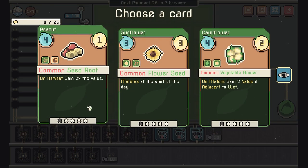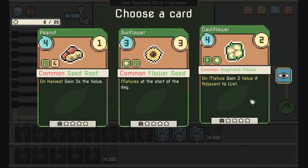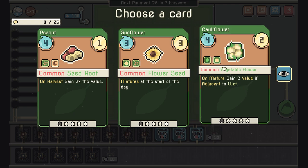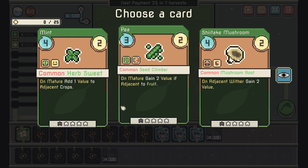Let's see what we've got here. On harvest, gain two times value. Matures at the start of the day. On mature, gain two value if next to adjacent. Costs one less water. We'll go with the cauliflower, though we didn't get any combination bonus for it.